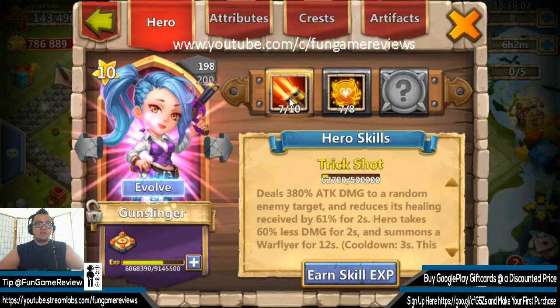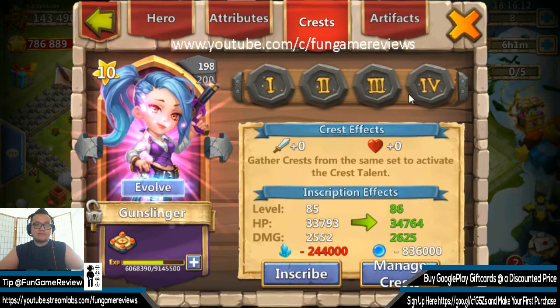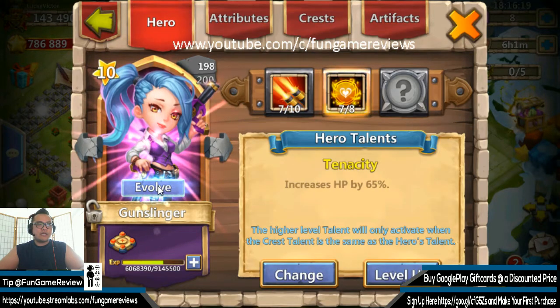Level 198, currently at 7 out of 10 Trick Shot. As you can see, currently using the talent Tenacity. Crest-wise, currently not using anything. But yeah guys, it's going to be freaking ridiculous. So let's go check it out and see how well we're going to do things.